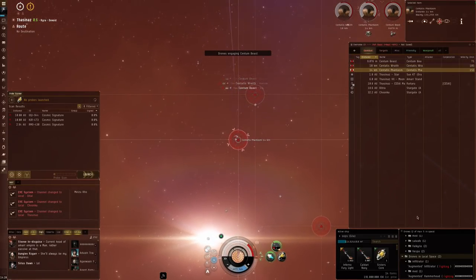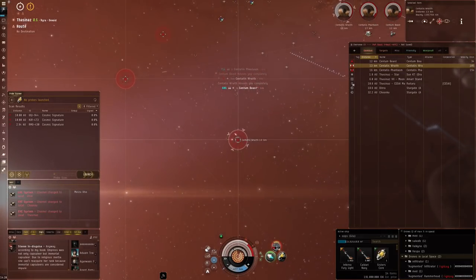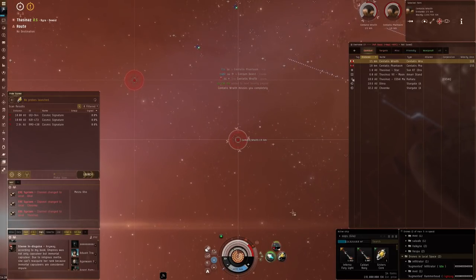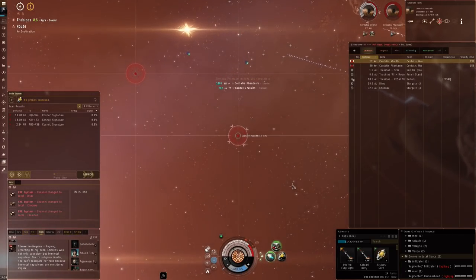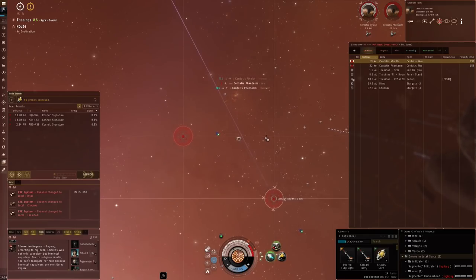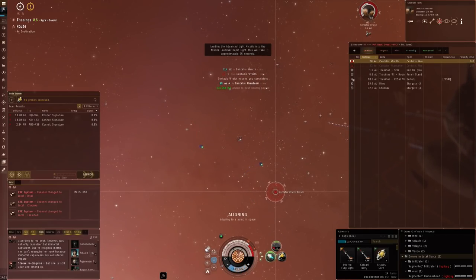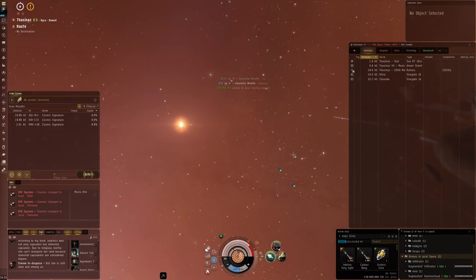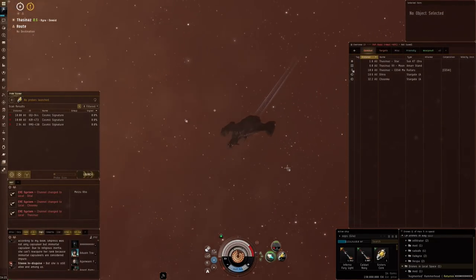My drones have the raw damage and do much better once the shields are gone — that target is completely gone because it had no shields left. Let's launch the final missile on the last cruiser. Just one drone — look at how much damage it does: half its armor in a single shot from a single augmented drone. He's gone. Room done in about eight and a half minutes.